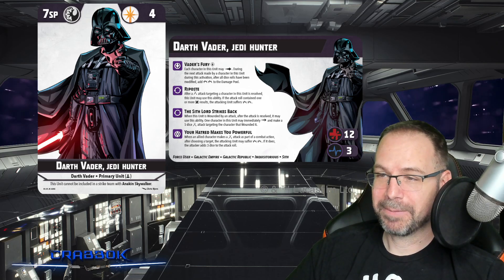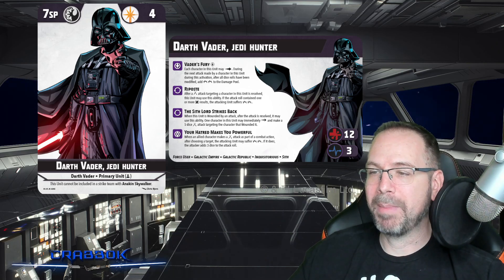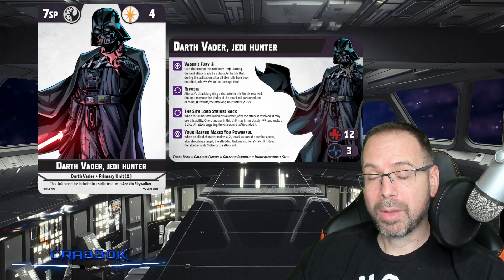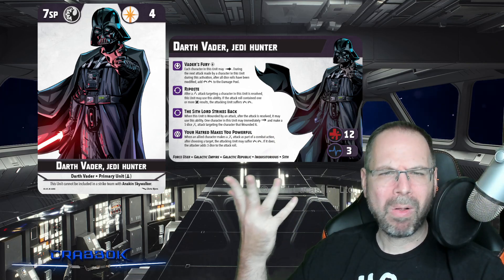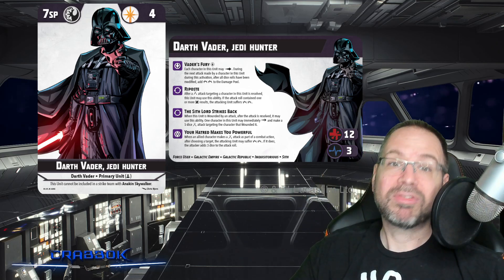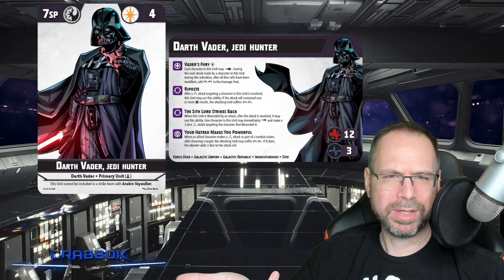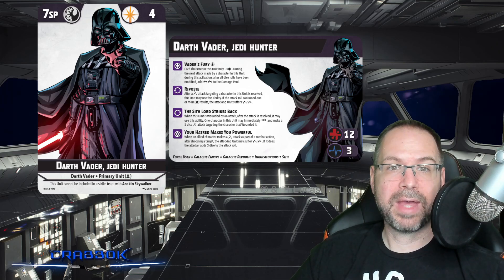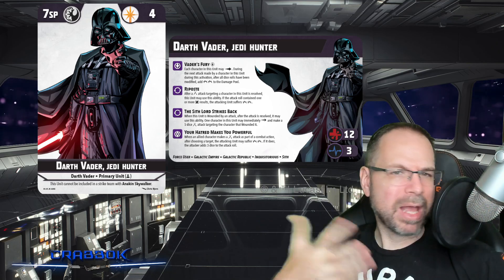The Sith Lord Strikes Back: when this unit is wounded by an attack, after the attack is resolved, you may use this ability — one character in this unit may immediately dash and make a five-dice attack targeting the character that wounded it. This is maybe the least powerful ability on the card. Being wounded means taking the 12th damage, not just any hit. With such a high health pool, it's less likely someone will wound you — but it can happen, at least once.